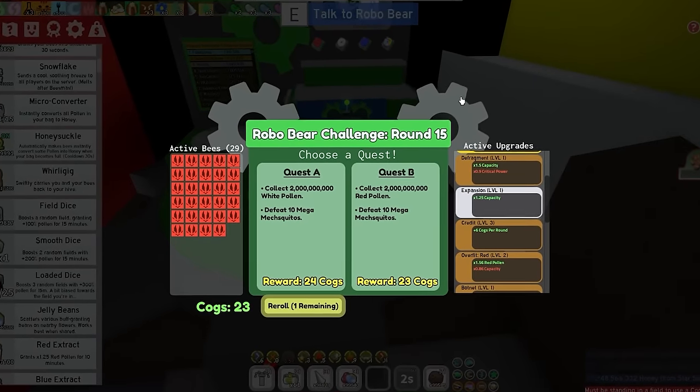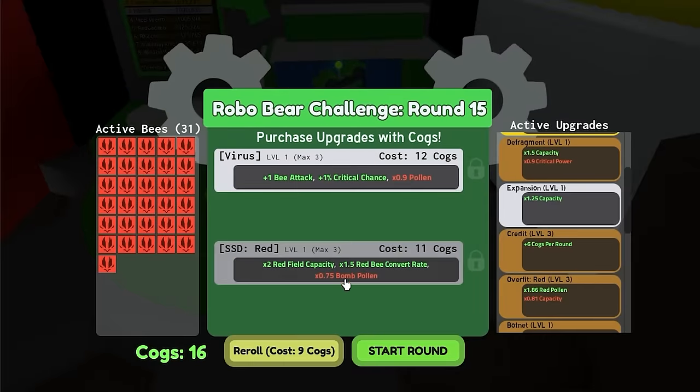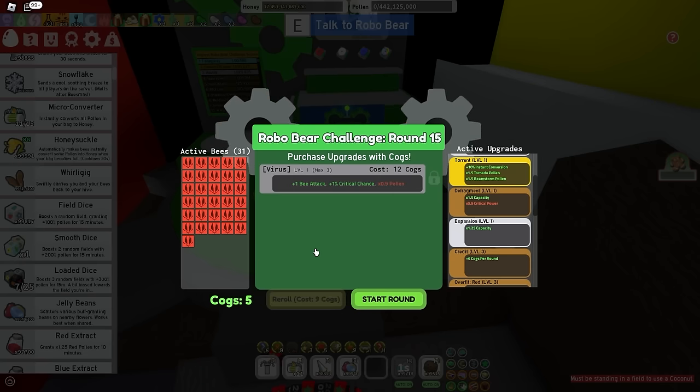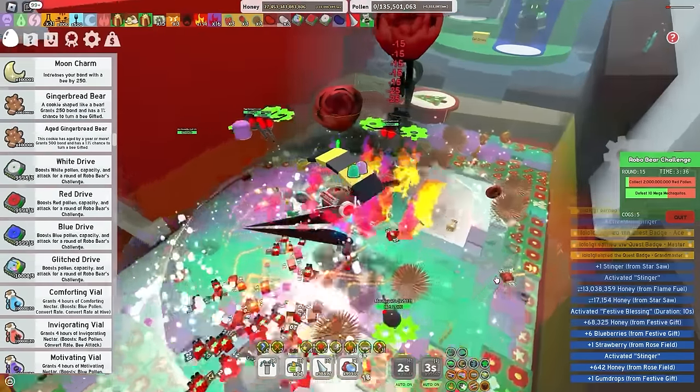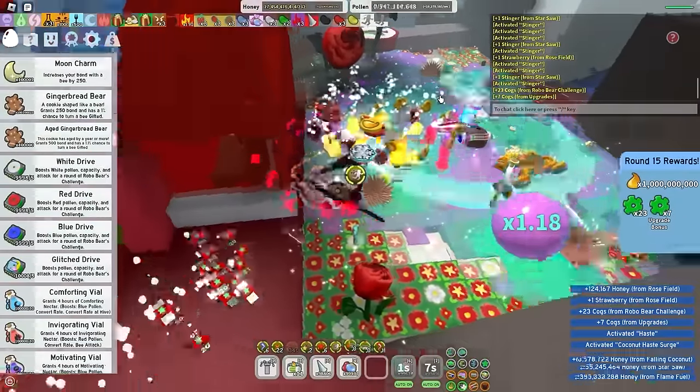And now round 15, where I have to kill 10 mega idiot mosquitoes. Although it shouldn't be too difficult considering I have a few spicy bees at my disposal. Some more red pollen. Let's also get times two red field capacity — definitely gonna need that. You know what? I'm actually getting incredibly harassed by these mega mosquitoes. And some guy's claiming every skull badge in the game. Round 15's done — let's go.